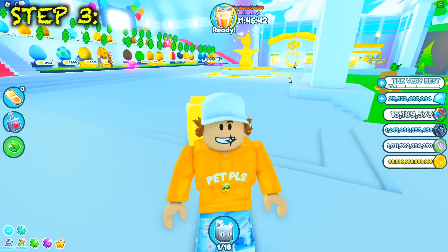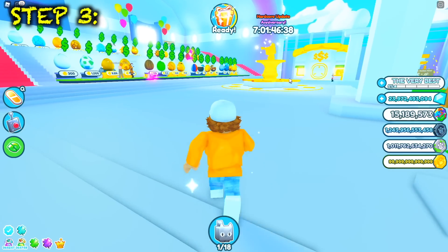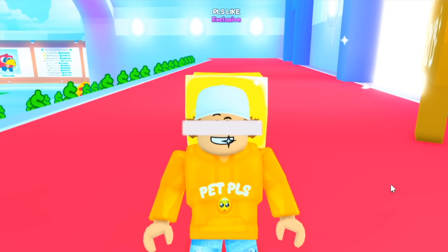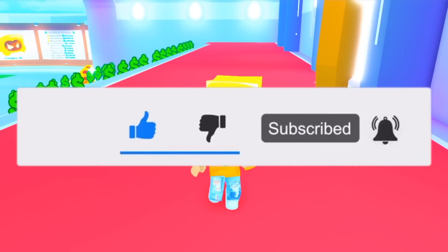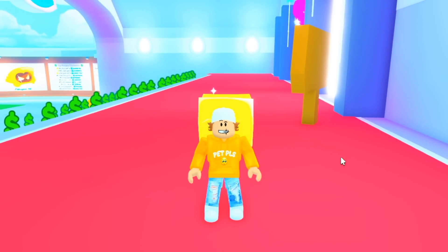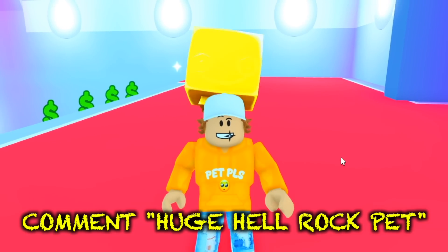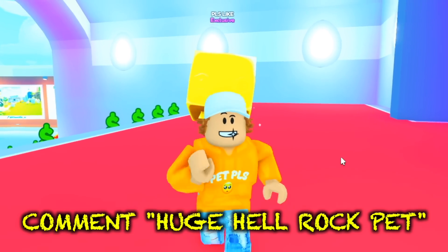Now let's get to the best part of the video — the secret way to get the huge hell rock pet. But first, drop a like, subscribe, and turn on post notifications because I'm going to be hatching many of these over the next seven days and giving them away. To enter, subscribe, turn on post notifications, like the video, and comment the secret word: huge hell rock pet.